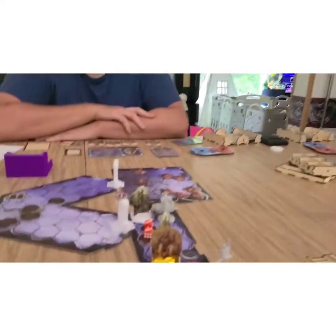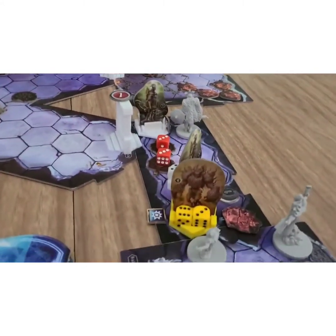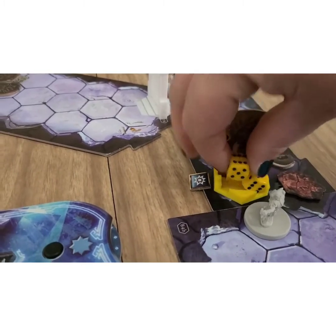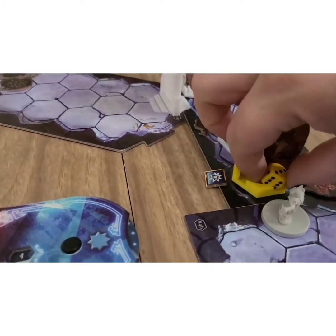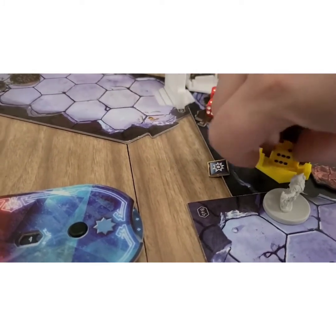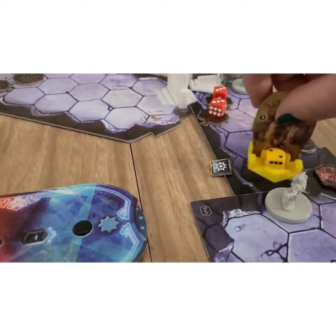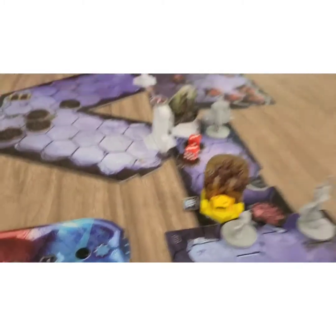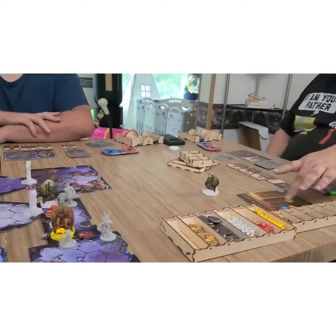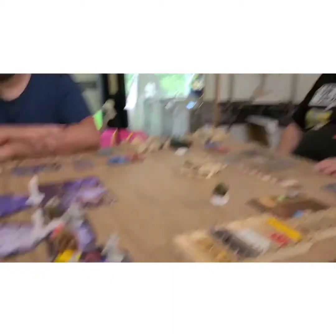6 damage to the earth demons. Plus 1 for poison, so 7 damage. This guy should have taken a damage too because of his wound. And I move 2 — which isn't happening in leaf visit, I'm just sure.